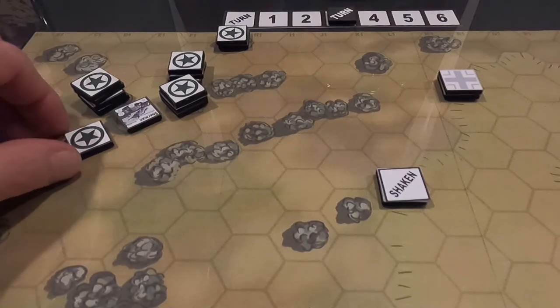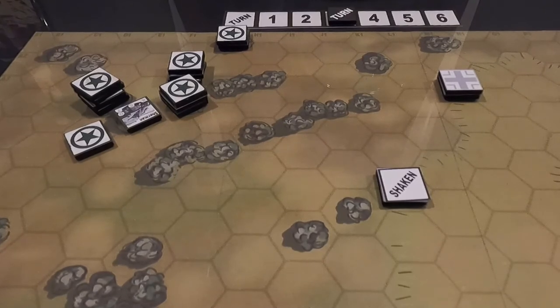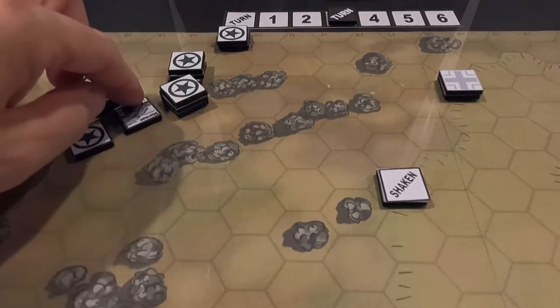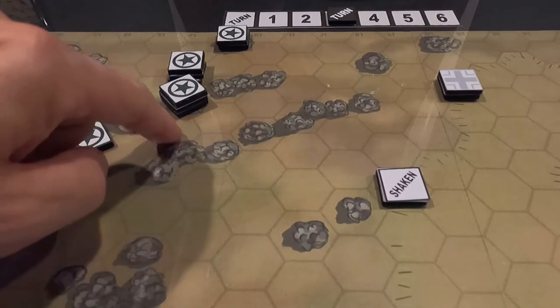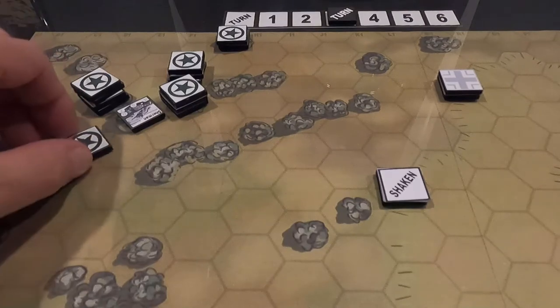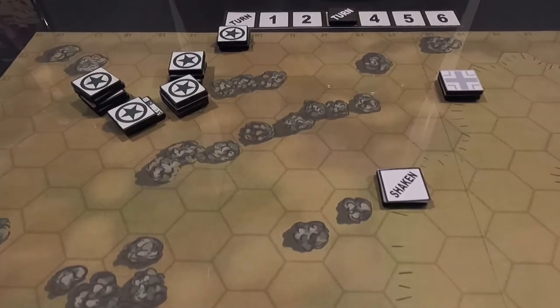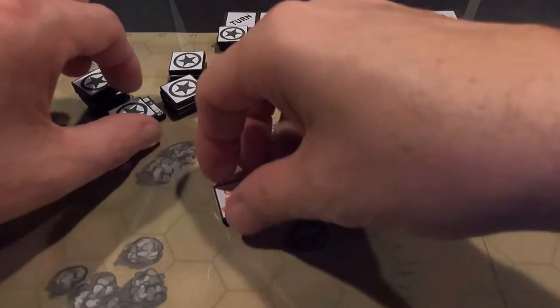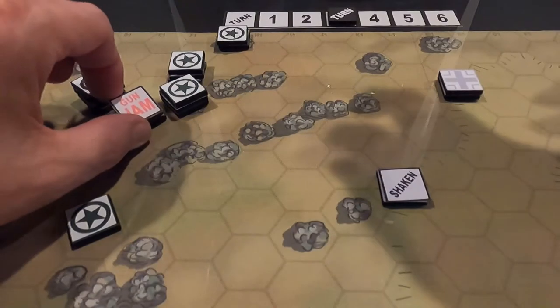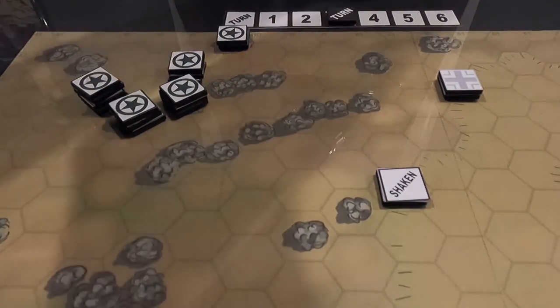This Sherman has to do something. I need to get these two guys off the hill. He fires: one through six hexes, minus one for the elevated target. He rolls a one. Guess what — gun jammed! He missed and now has a gun jam. He can't fire until he clears that jam. This just got ugly.